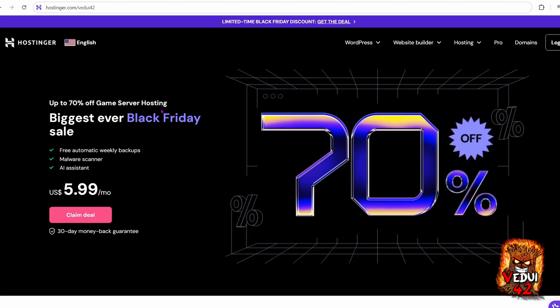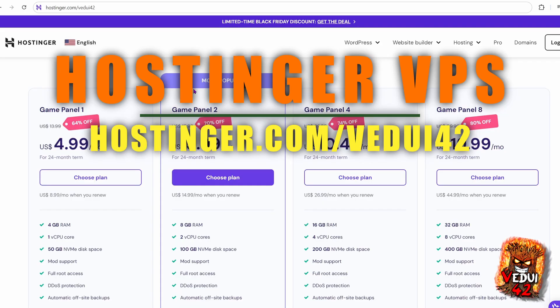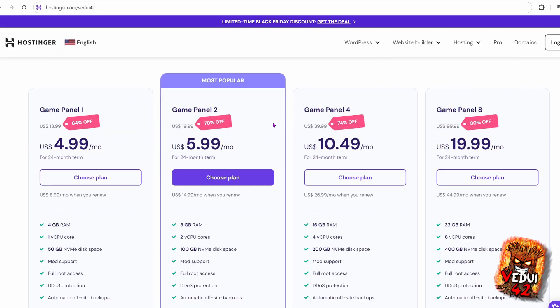One of the good things right now is that Hostinger is having a Black Friday sale, which means that everything is cheaper. They do offer a few different game panels — 1, 2, 4, and 8 — and they have 4, 8, 16, 32, etc. These are basically different types of performance associated with that VPS. For Satisfactory, you should be able to start on game panel 2. If you want to run multiple game servers at the same time, I would recommend 4 or 8. But for the purpose of running a Satisfactory server, game panel 2 should be sufficient to start out.